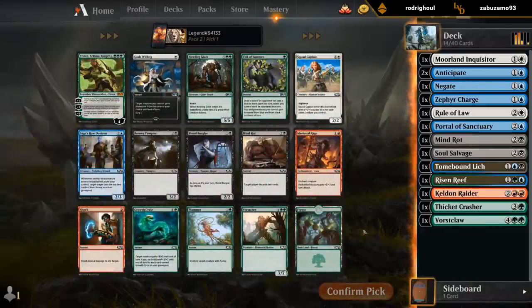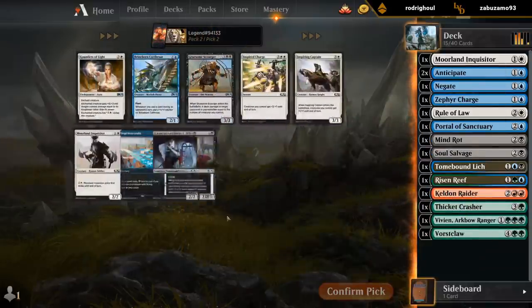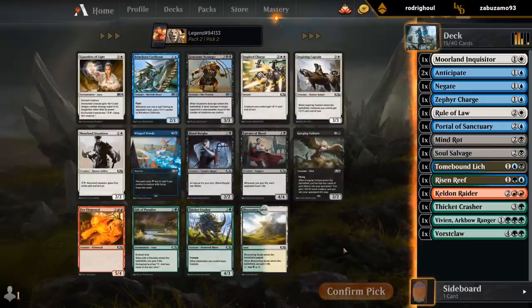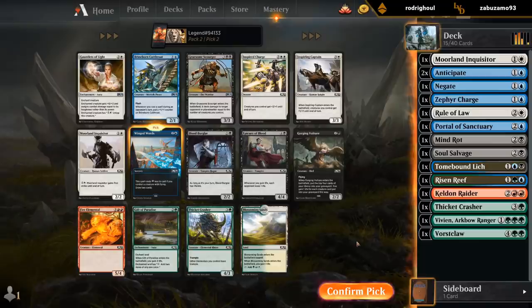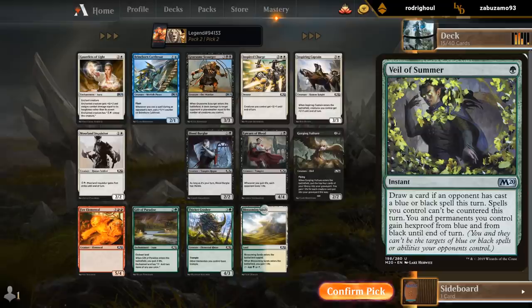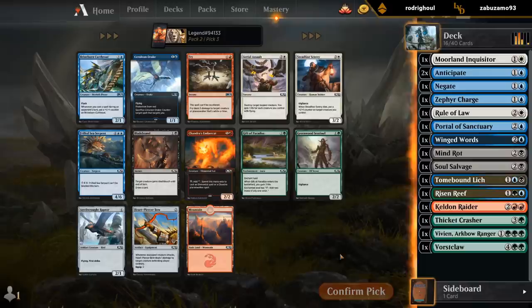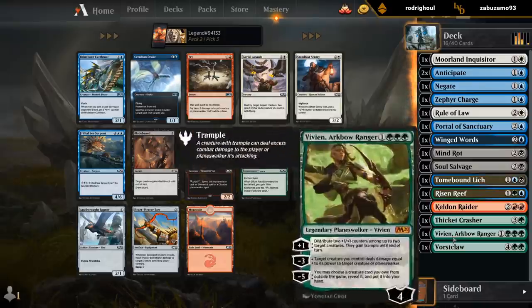How good is Vivian in this mode? It's gotta be okay still. There's Howling Giant, Forceclaw. Yeah, it's probably still Vivian. Howling Giant's pretty nice with Portal of Sanctuary. Winged Words is one of the better cards — it's an easy Winged Words. Veil of Summer's actually quite good too, because people do play Mind Rots and Counterspells in this mode. So Veil of Summer's a consideration over Vivian, but Vivian's pretty fun. Blade Brand's always a safe bet.